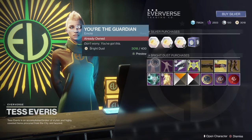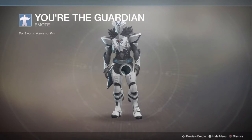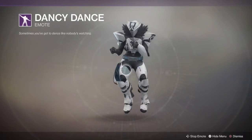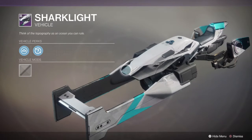So, what have you brought us? We have Yor the Guardian — let's check out that emote. That's a good one there. Followed by the Dancy Dancy emote. Classic. After that, we have the Stark Light Sparrow, which is a pretty cool looking sparrow.